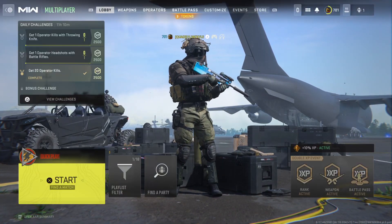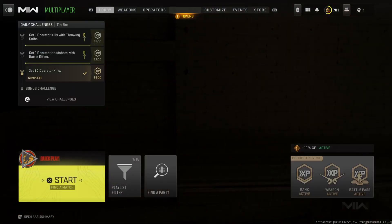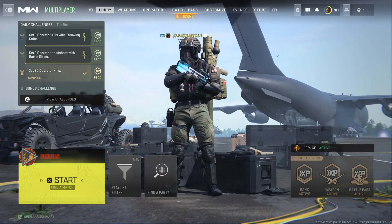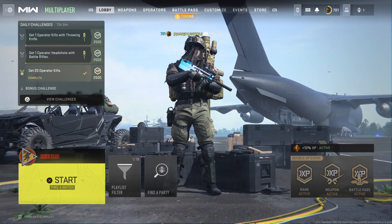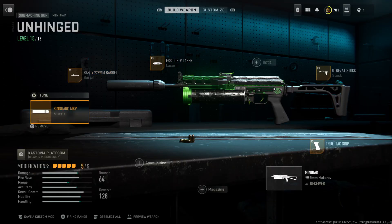Hey guys, it's Kyle again and welcome back to Modern Warfare 2 Season 4. Today we're checking out the Unhinged variant for the Mini Back. As you can see, you unlock it here — it comes in the D12 sector of the battle pass. Pretty good looking variant, it's similar to the Expedite variant. As always, we're going to get into some gameplay of this variant. If you're new around here, be sure to like and subscribe for more.